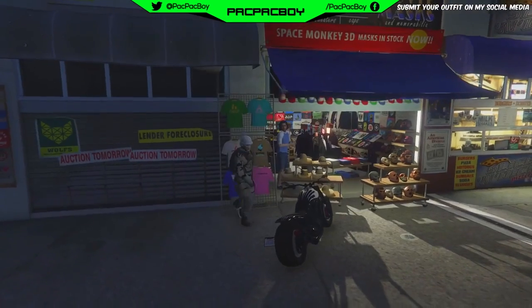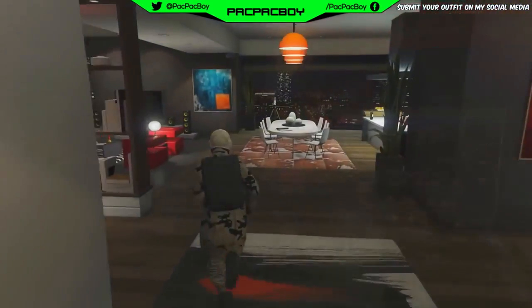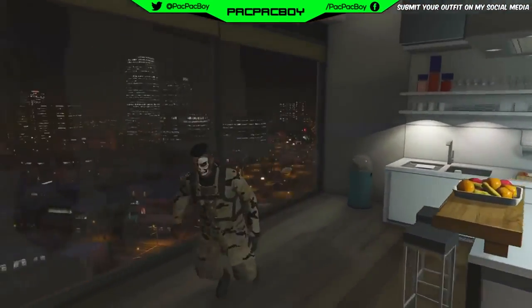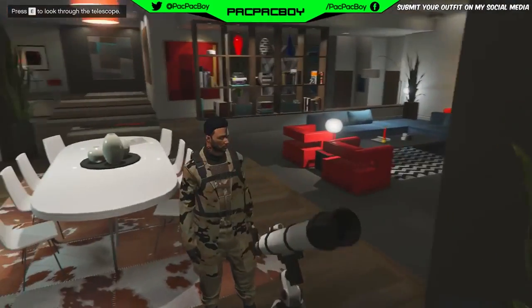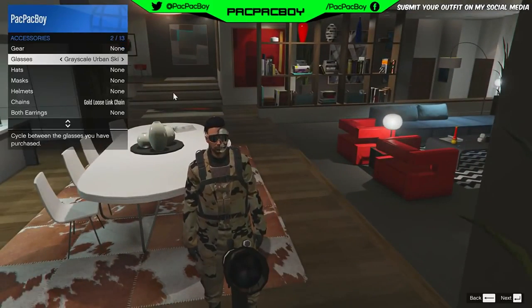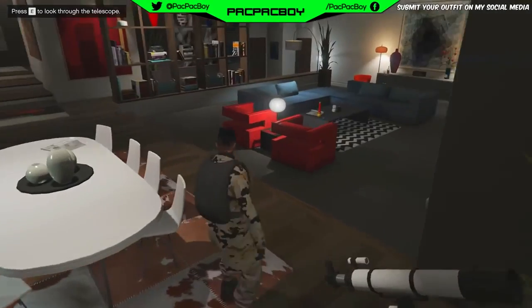After you save the outfit, you need to go to your apartment. Now for the next step you need to do the telescope glitch. Run near to the telescope, after you pass it press the button to interact with the telescope, then open interaction menu. Go to Style Accessories, go to Glasses, and put on the new mono outlook goggles. Then back out.